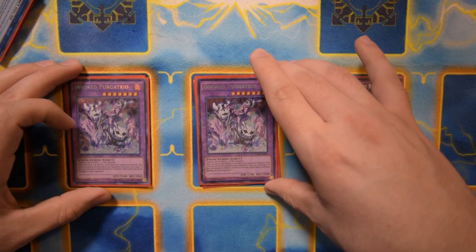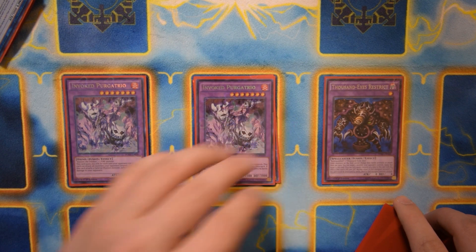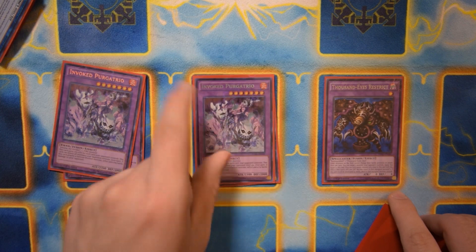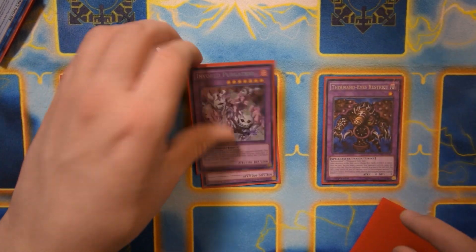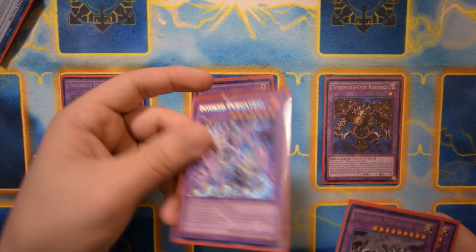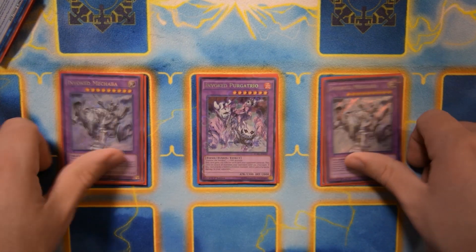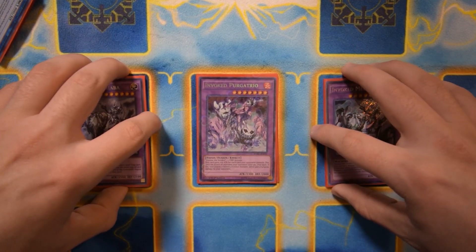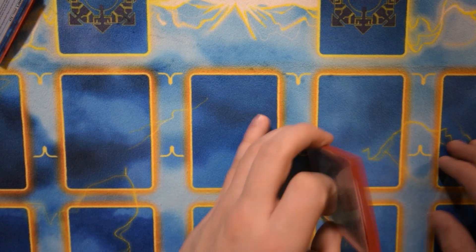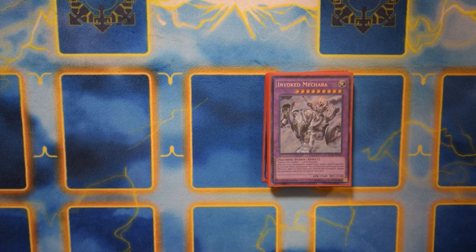One Raging, two copies of Purgatrio — you can OTK a lot easier now since you have really easy access to fire monsters with Al Mirage and Kagari. You just go into Purgatrio, use Invoker of Madness to add Book of Law, swing for a lot of damage, and if you don't kill them just grab Book of Law and change it into one of your Mechabas. Two Mechaba at the end — three has never come up for me, so I don't think it's needed, though you could play it if you don't want to play Raging.